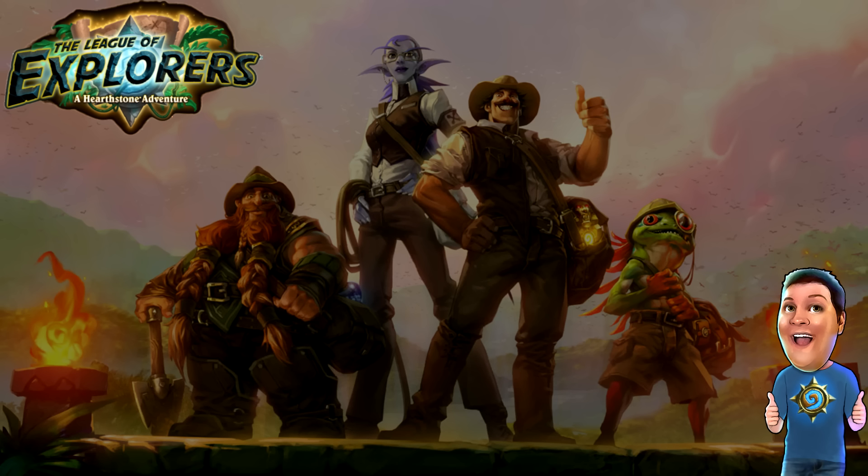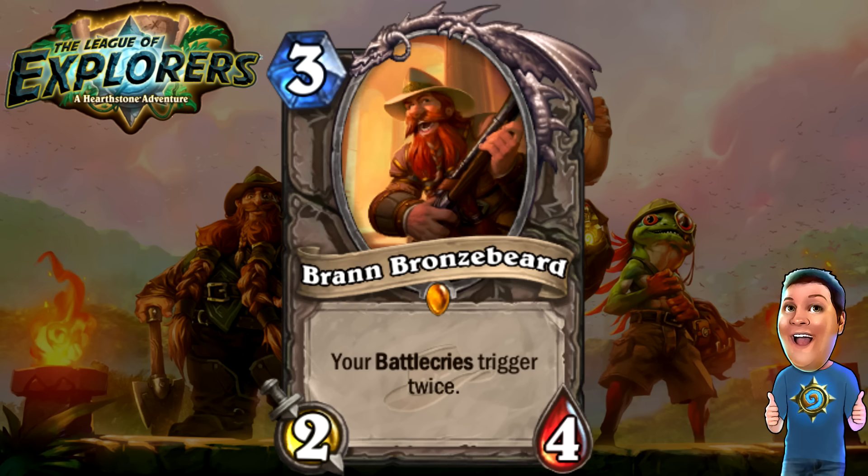Next, we'll move on to the League of Explorers themselves — all four of them are amazing. First off, Brann Bronzebeard. Everyone's been waiting for this guy. Three cost 2/4 — your Battlecries are triggered twice. Opening up for a Battlecry variant deck. They've been there, but they've needed a couple things, and Brann Bronzebeard I think is the icing on the cake that's going to open up Battlecry decks to take effect. I love it, and I'm definitely going to tinker around with Battlecry decks to see if they'll be useful.